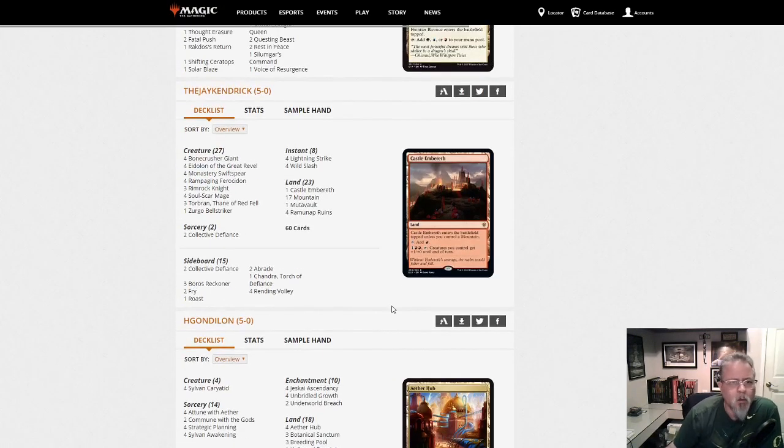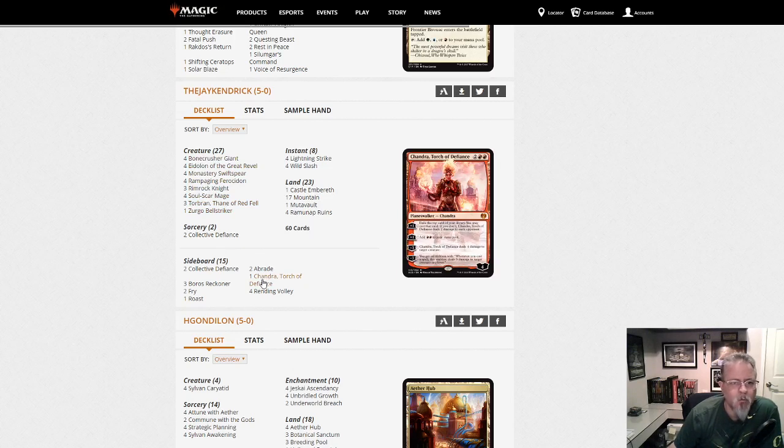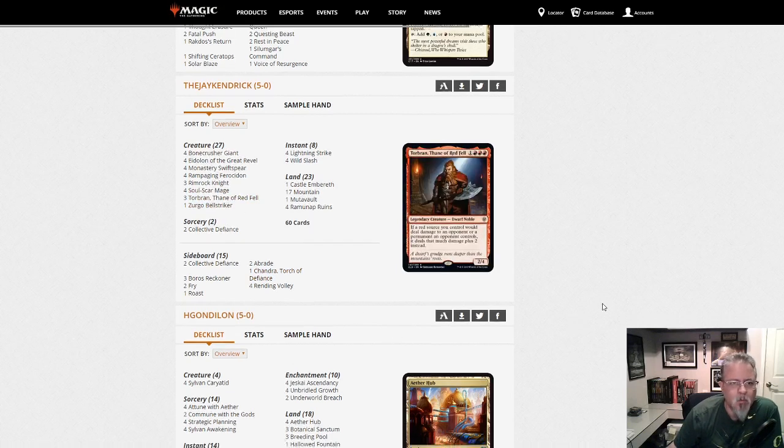The Jake Hendrick playing Mono-Red — the Torbran build. No Embercleave. This is just get-you-dead red. Chandra, Torch of Defiance and Torbran are the only four-drops. That's just Mono-Red.